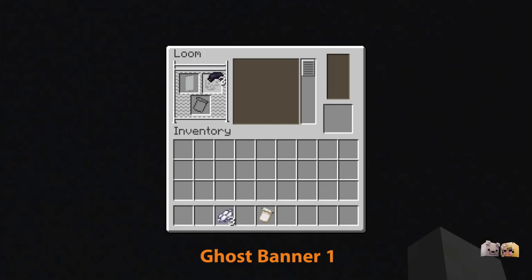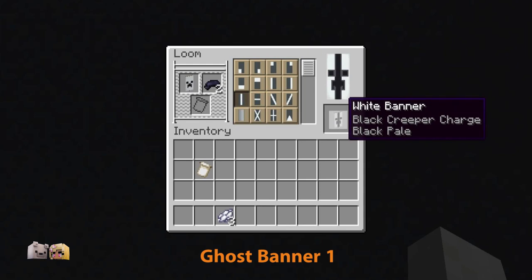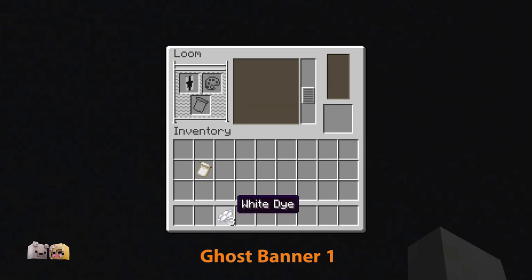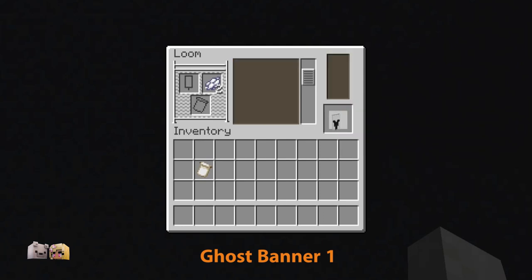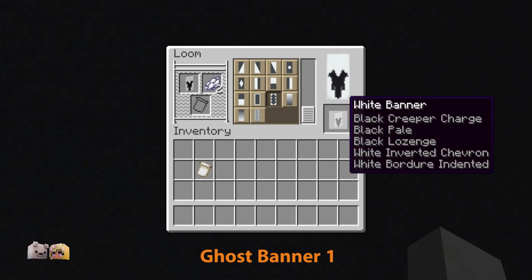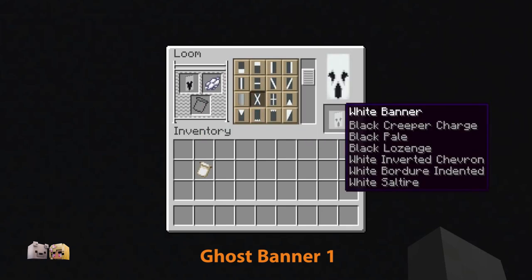For the first ghost face, start with a creeper face, followed by a middle stripe and a diamond. Now a downwards arrow, a white border, and a white X.